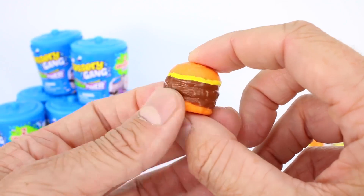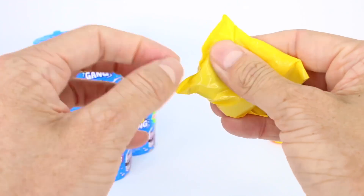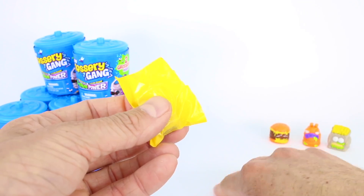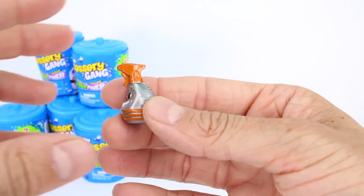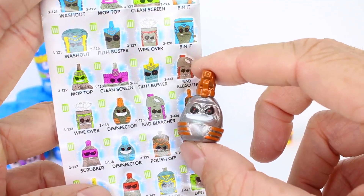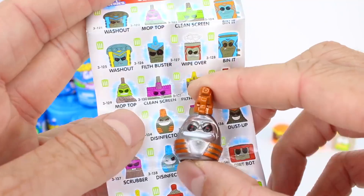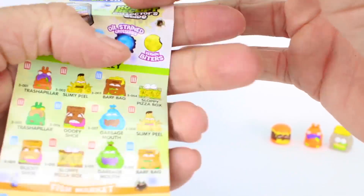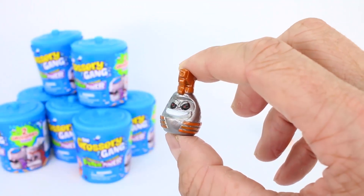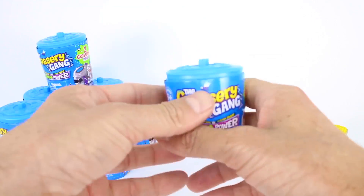This next one is hard, so I wonder if this is a Clean Team member. And it is! It has a metallic finish to it. The first Clean Team member we have is the Disinfector, right there. We also see a green trash can next to it, which means this one is an ultra rare. So all of your Clean Team members are going to be ultra rares. Clean Team, you're going to go on this side because we don't want you near our Grocery Gang members — stay over there.